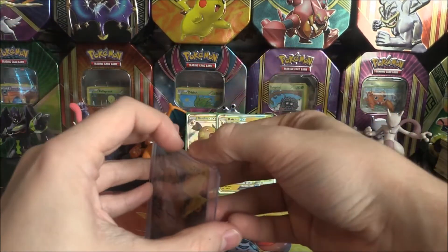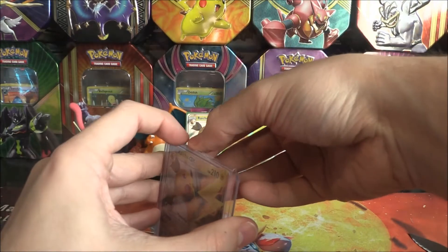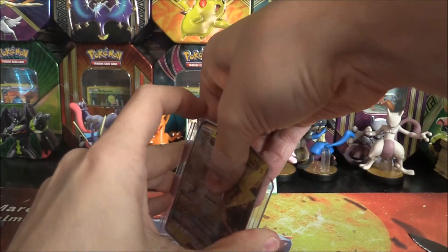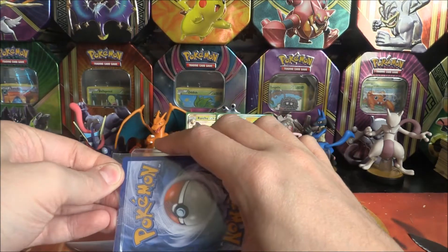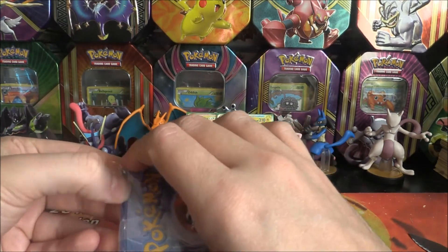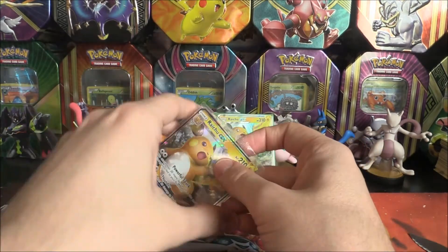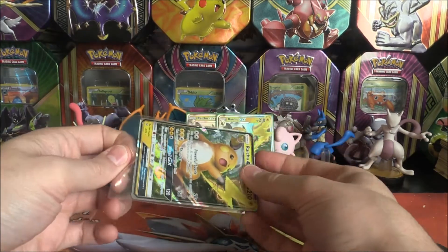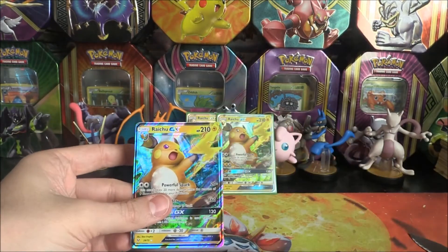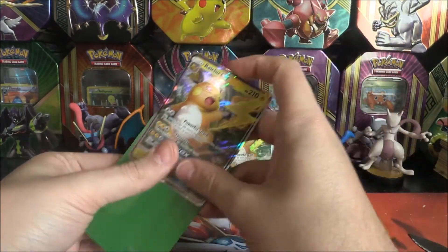Sellotape - that was a bend and a half right there! It's a good thing it's in a top loader. Will you please get the sellotape off? You had to be the most difficult one. Oh my gosh, it won't come out. Hold on... there it is - boom, just had to cut it. Is that sellotape where it's like little bubbles? Three Raichu GXs right there - very, very cool indeed.